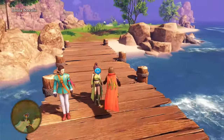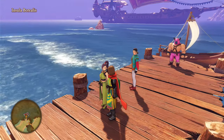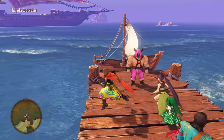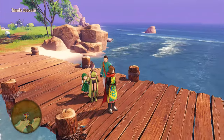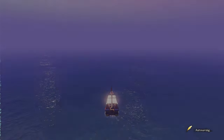Last time we met a rhyming mermaid out on an island in the sea — well, more like a sandbar, doldrum-type area. She was rhyming, she was looking for her husband, who probably ran away because of all the rhyming. We went to some islands in the sea, fought some monsters, got some stuff. Today we're going to find more monsters and islands, and at the very least start looking for this chick's husband.